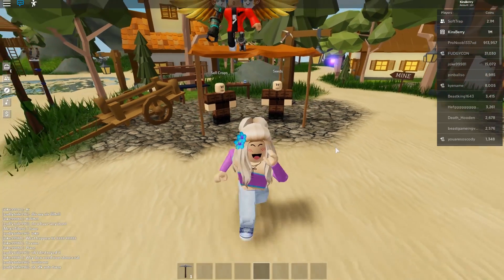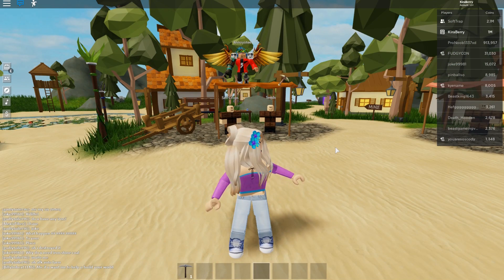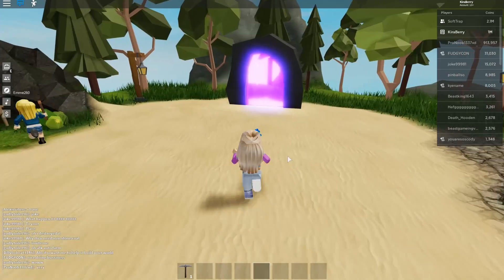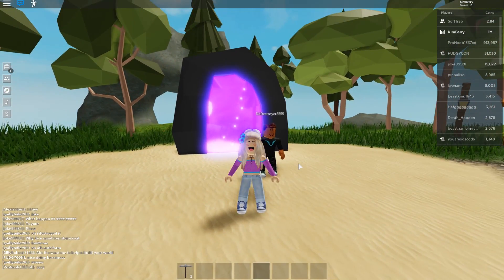As you can see, we currently have multiple different crops. We obviously have wheat, carrot, tomato, berries, and onions, and I do have quite a few in my backpack. I did actually sell quite a lot of them before I started this recording as well. Just to show you guys, I do have a million. It has actually helped me get to a million and will help you guys get money very very quickly in this game.